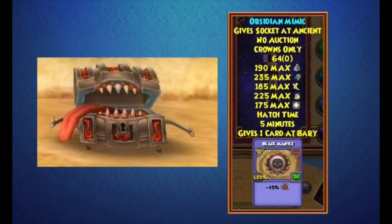Finally for the pets — there's already a Mimic pet in the game from the Mimic boss in Mirage, but there's also going to be an Obsidian Mimic, which is sort of a fire version of it. It gives one Black Mantle card, has nice symbols on the chest, and looks really cool. It looks a lot better than the original Mimic pet, so that's all for the pets.